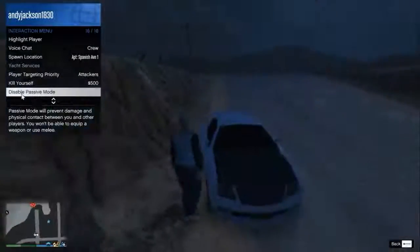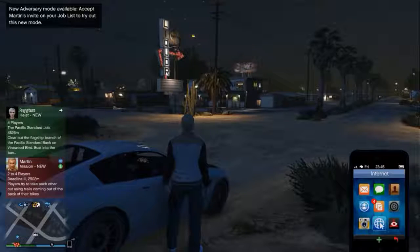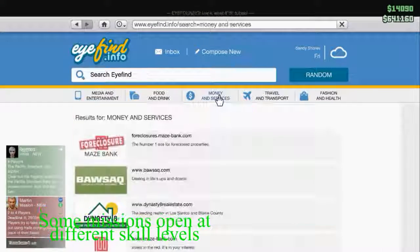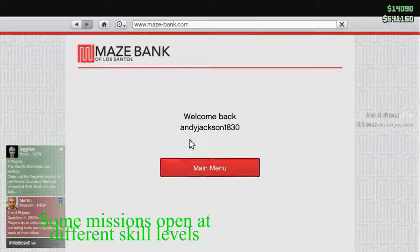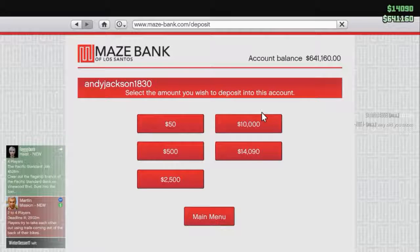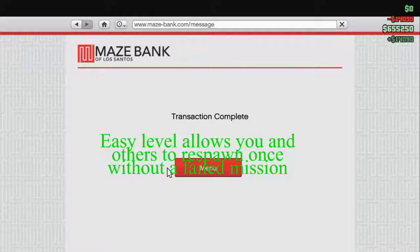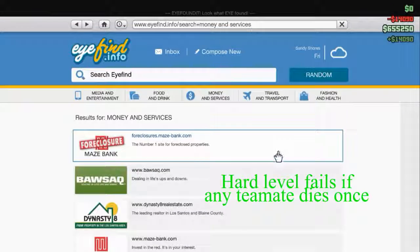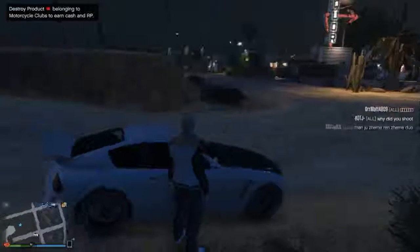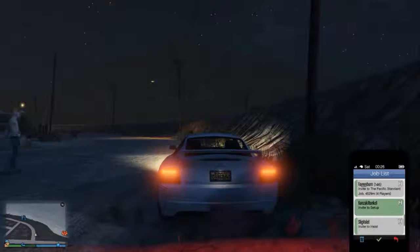If you've won ten, fifteen, or even a hundred thousand dollars, they can just take it. So what you want to do is go into passive mode immediately, then bring up your phone and go to Money and Services, go to Maze Bank, go to your account main menu, select Deposit, and put the maximum amount in your account. After that, if somebody shoots you they can't take any of your money, and your money will be available to purchase anything you want in game.